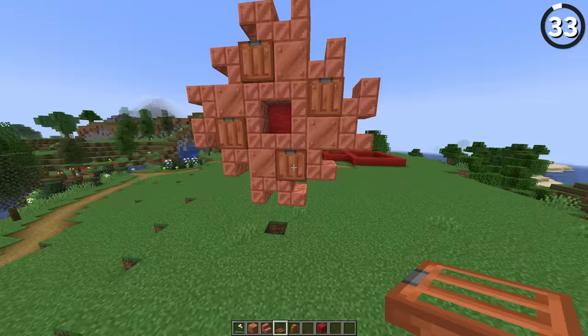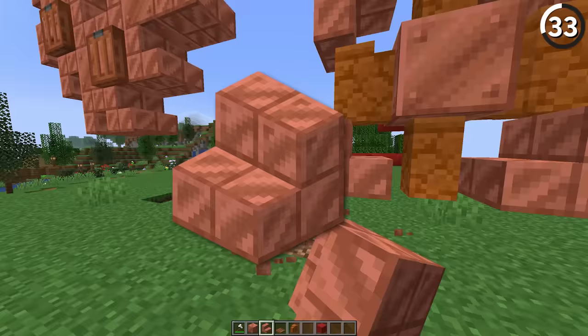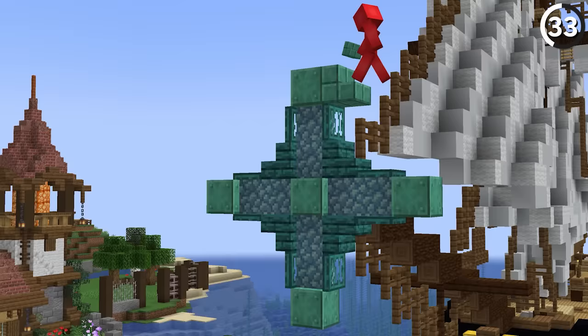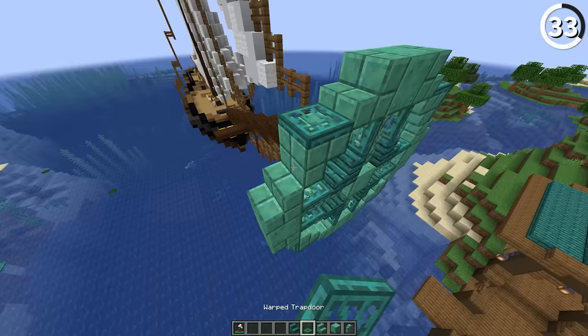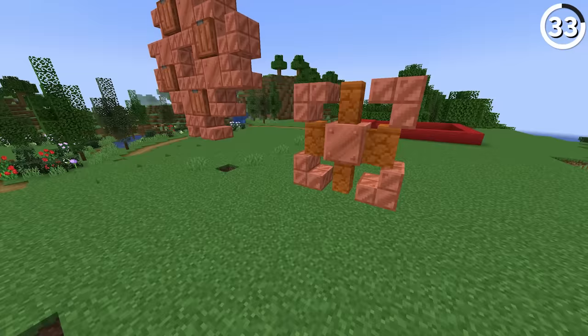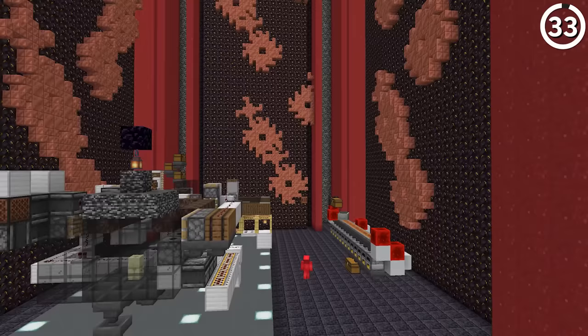We added gears to Minecraft — or rather, we added them back because they used to be in the game. With a mix of copper stairs, we can create a number of different gear designs. There's so much variation here: you could use more stairs for a jagged one, or use fewer for one with more rounded edges. Whichever you choose, it'll work well to make your industrial base look, well, industrial.